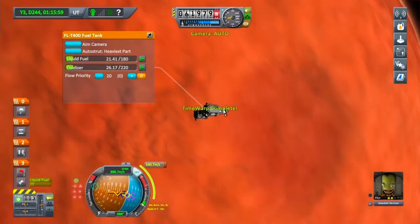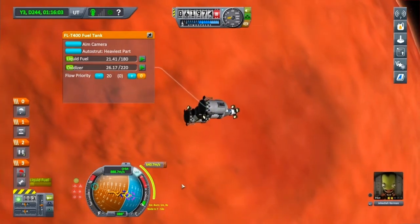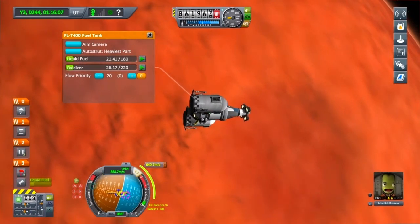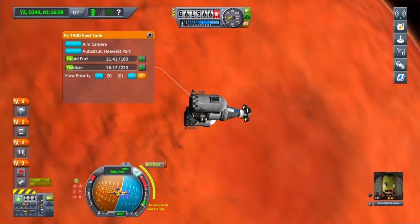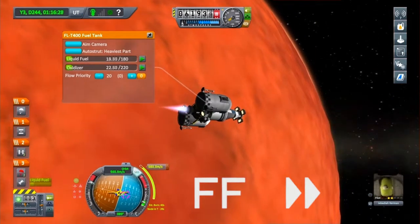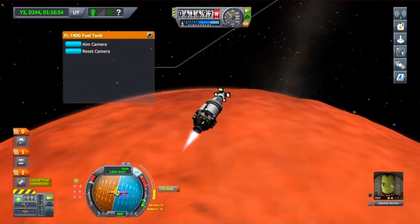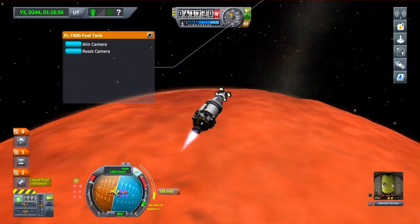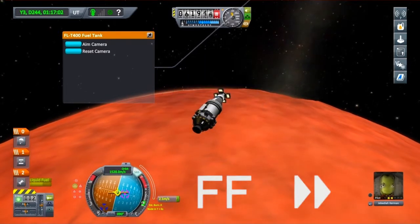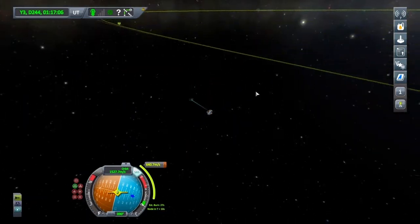There we go — because my estimated burn is one minute nine seconds, I'm going to start burning about 35 seconds before the node. There we go — just drop those radial tanks, just going to finish the burn now. Let's go onto the map screen and see what that's got in store for us.